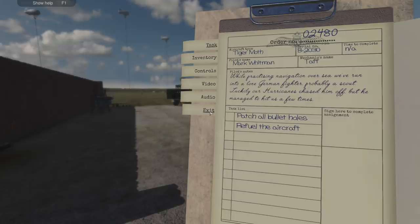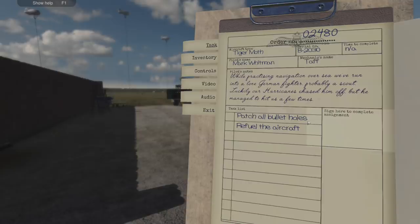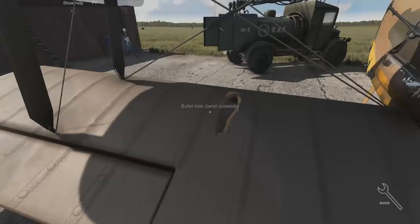A lot of people said let's continue as we are, let's see the development of the Tiger Moth - lovely. Something exciting just came up: while practicing navigation over the sea, we've run into a lone German fighter, probably a scout. Luckily our Hurricanes chased him off but he managed to hit us a few times. We've got to patch some bullet holes - some key repair methods we need to learn. Job 2480: patching some bullet holes.